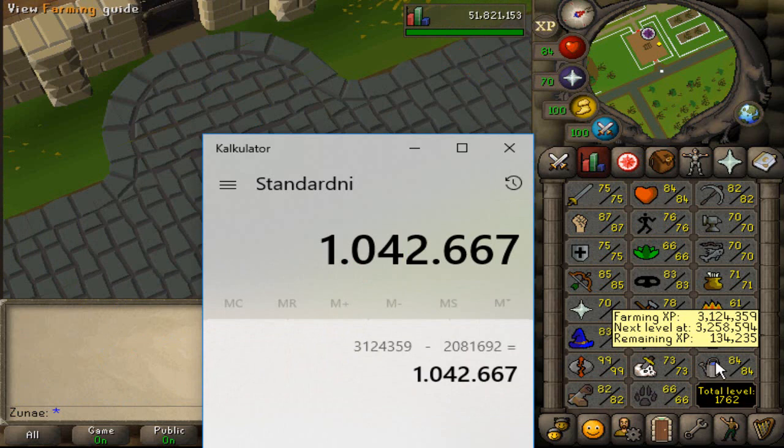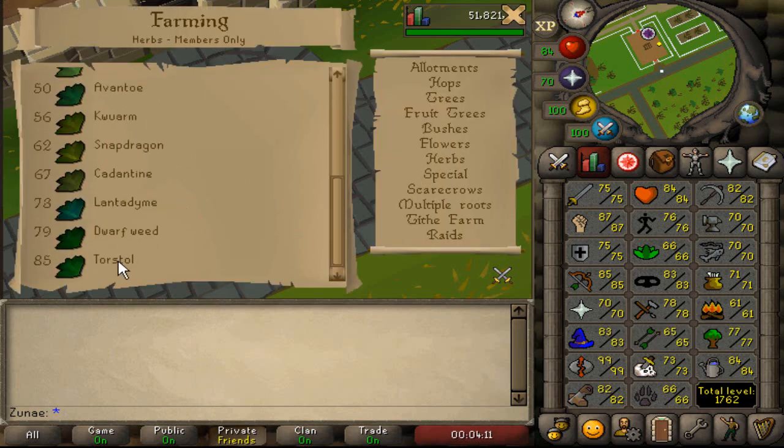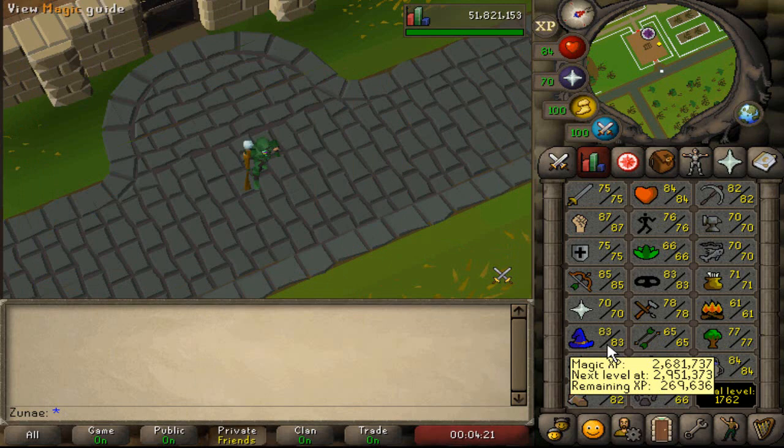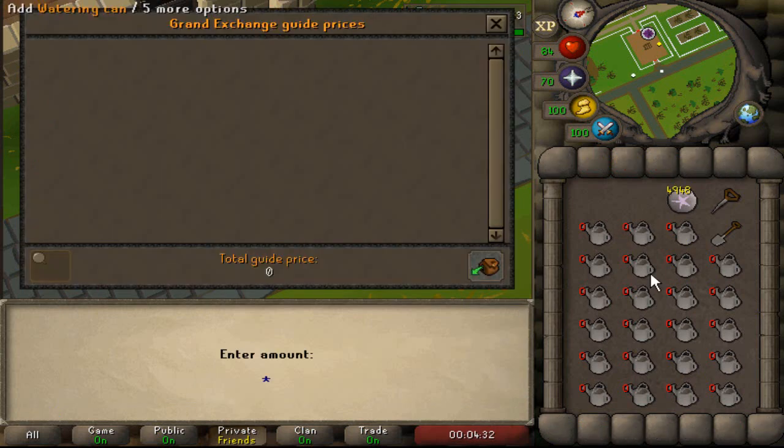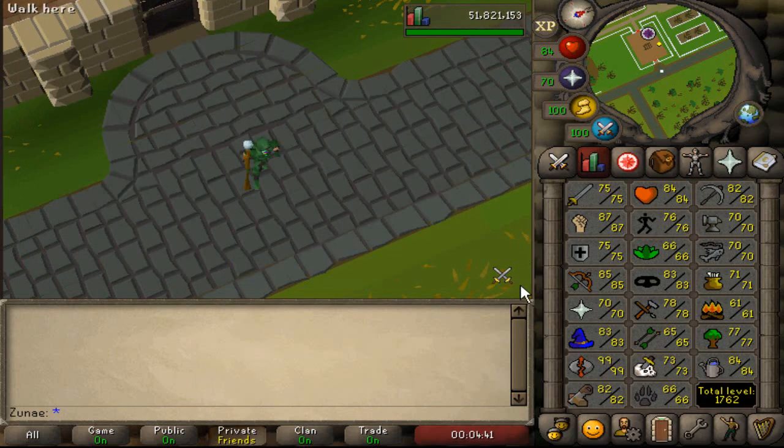I was aiming for 85 farming just so that I could start planting Torstals, but I guess that's not happening yet. I gained a little bit of magic XP but nothing notable — I used up 52 casts of the humidify spell, which comes out to a whopping 8k magic XP, and it's not even worth looking into.